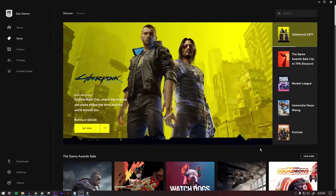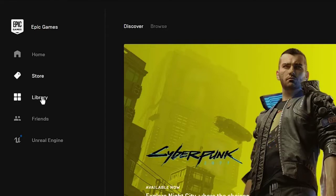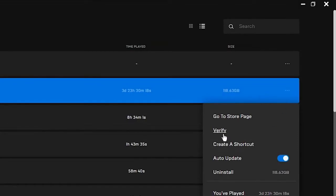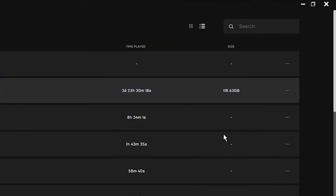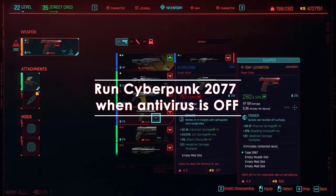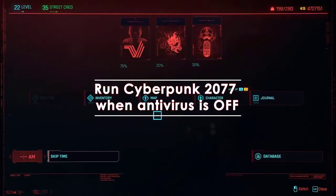To verify game files on Epic Games, open the Epic Games launcher. In the Library section, find and select Cyberpunk 2077 and click on the three dots. Click Verify in the drop-down list and wait for the process to complete — it may take a few minutes to verify all the files.